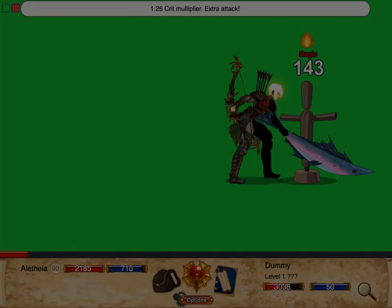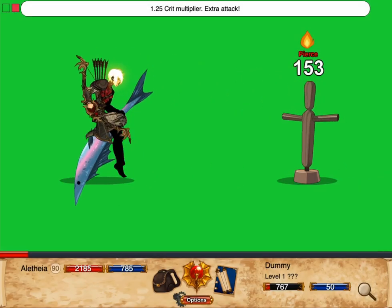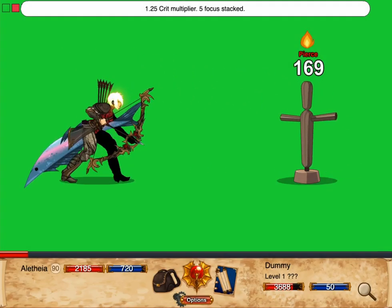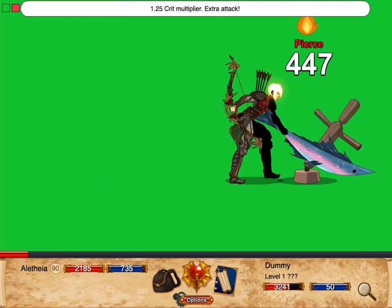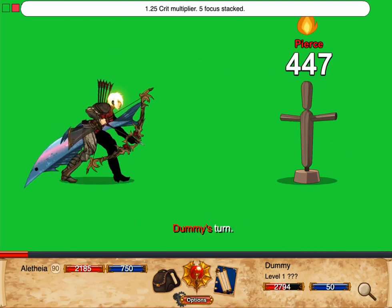In addition to focus, Ranger also gets a 5% per hit damage bonus for having either Strength or Dex as its highest main stat. If Strength and Dex are within your level divided by 10 of each other, then you get a 15% per hit damage bonus instead. This bonus is calculated after adding in your stats from gear.